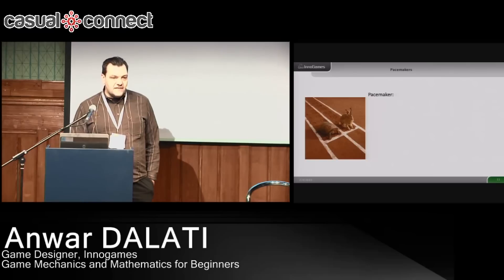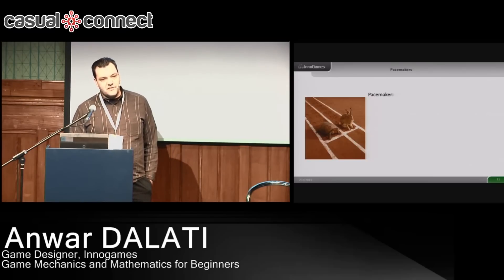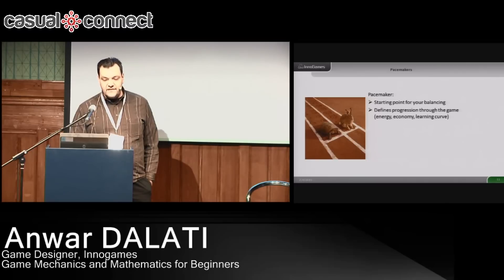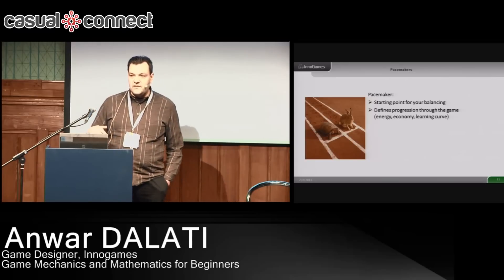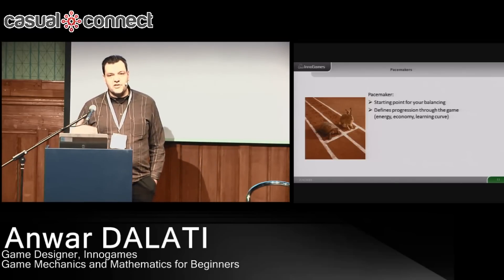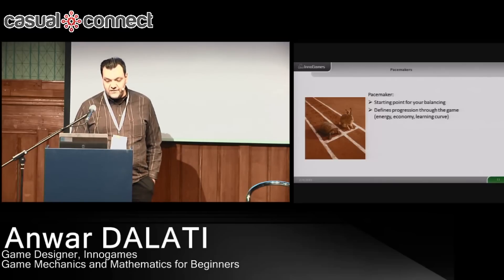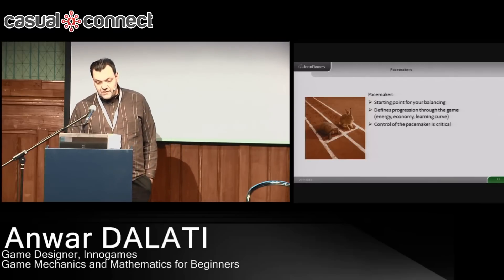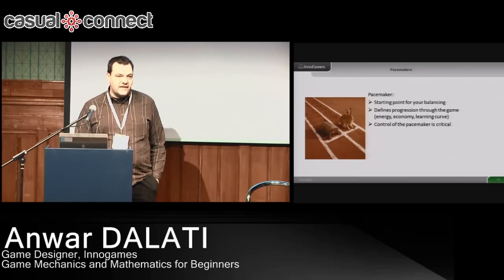So how do you approach the balancing? I approach it by identifying what I call the pacemakers. The pacemakers are the starting point for your balancing, and they are the things that drive your economy. For example, in Forge of Empires, if you build houses and workshops, those give you resources to build even more houses — that's the core game loop — and the rate at which you gain resources is the pacemaker. Controlling the pacemaker is critical for controlling the flow of your game.